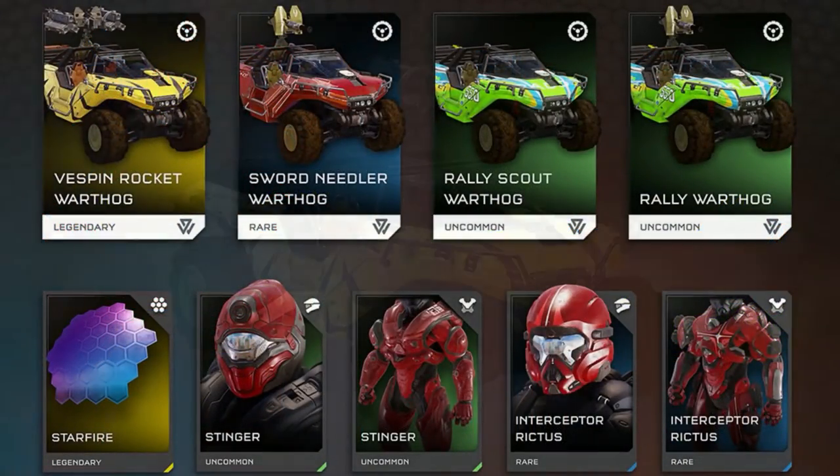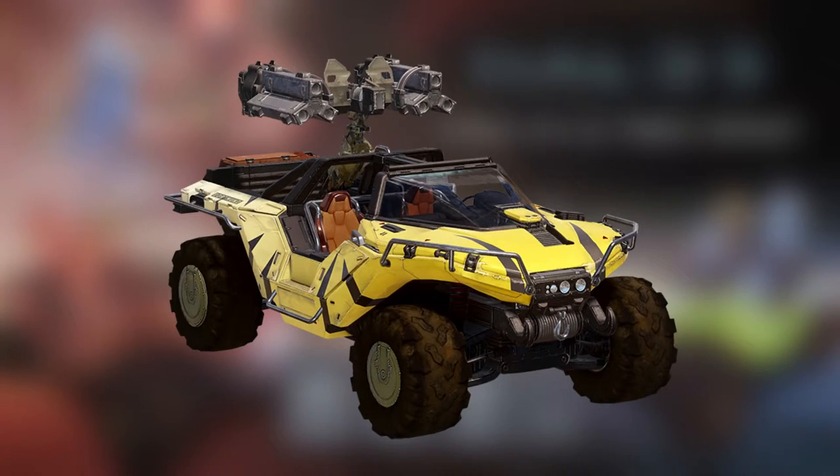To start off, we have the Vespin Rocket Hog. Now this is a very interesting vehicle and honestly I'm not a big fan of Rocket Hogs — I would prefer a Chaingun or even a Gauss Warthog over the Rocket Hog. But the cool part about this is that it has a quicker reload speed than most Rocket Hogs and it also has high acceleration so it's a little bit faster. Could this be useful for taking out air enemies? I think so. I do like the black and yellow design of the vehicle. It is a Legendary, so that's pretty awesome.